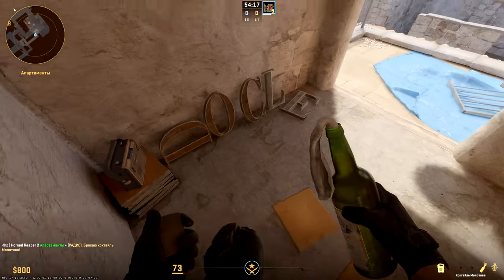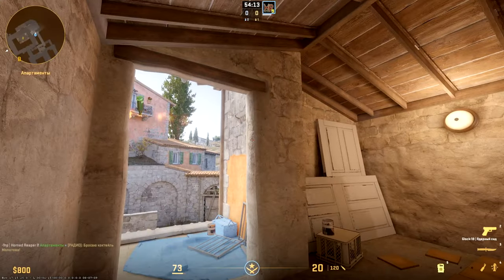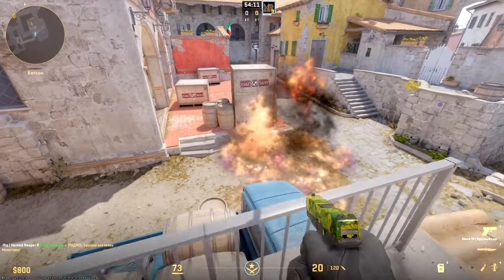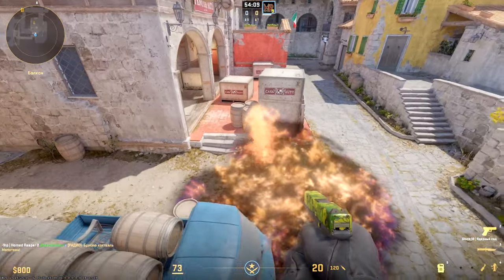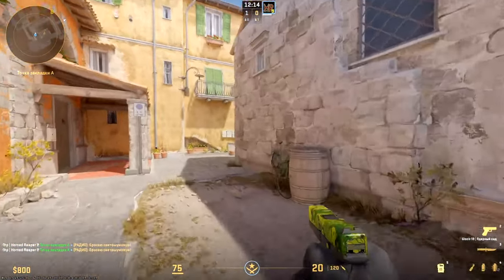Molotov for protecting bomb from hidden position — the main thing is to choose the correct offset from the edge. Further flash onto canopy for picking from short — throw on run aiming the roof above the window.